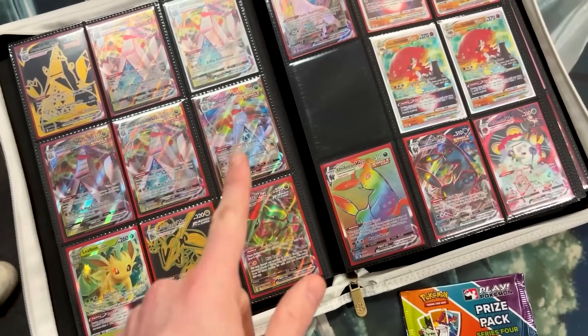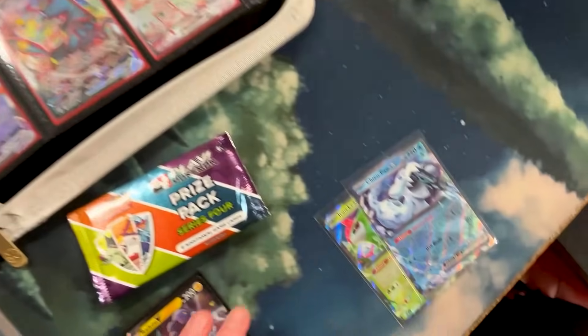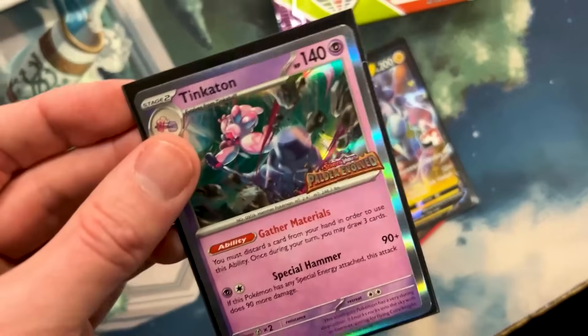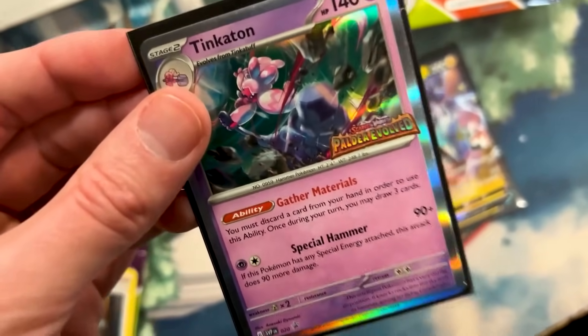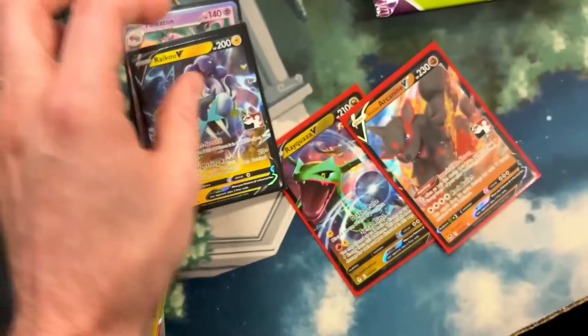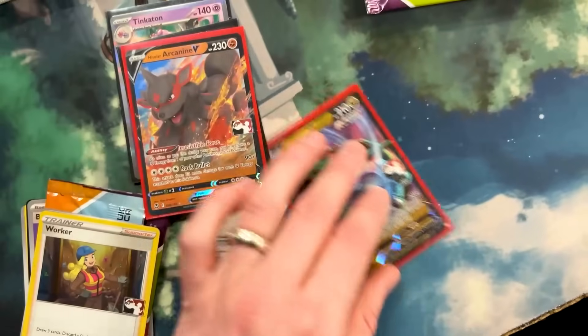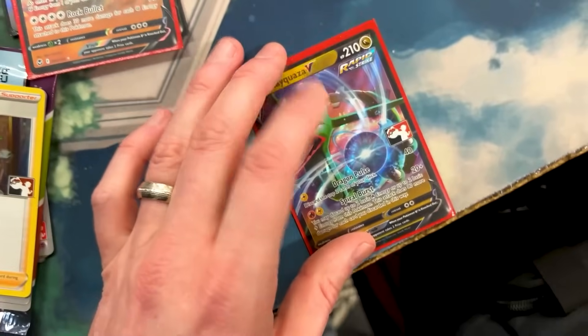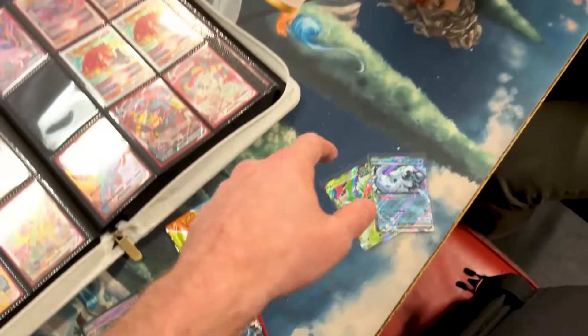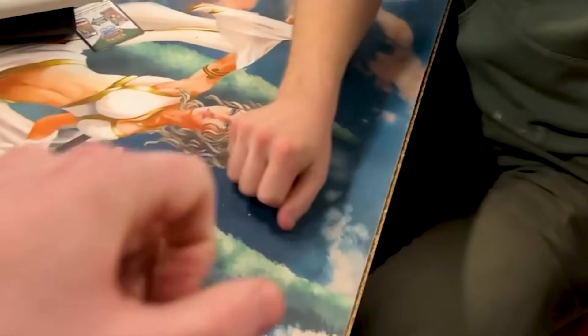I think we ended up working on a trade for some of the prize pack cards right here. You picked out the Iron Leaves and the Chenpao EX, and I do need the Tinkaton — this is the last one I need for the Paldea Evolved pre-release promos. We got the Raikou V, Hisuian Arcanine, and Rayquaza V — three of the prize packs, going to definitely help out a lot. So those four for those two — boom, thank you so much.